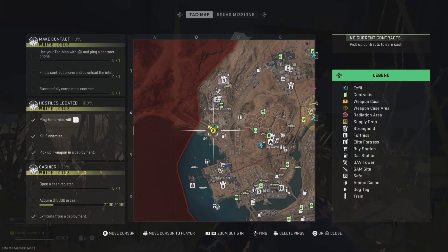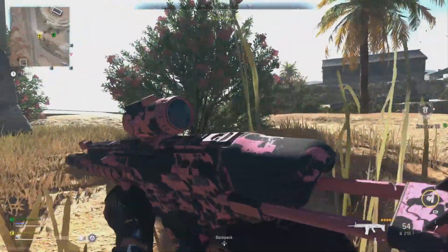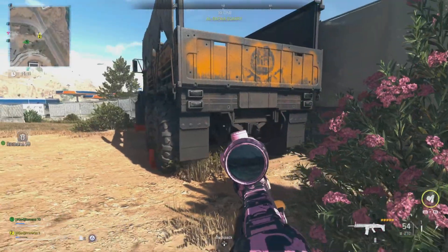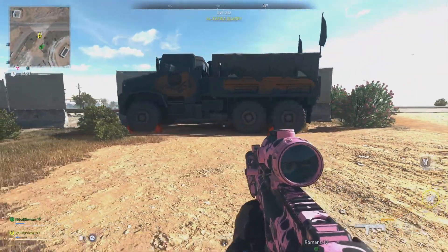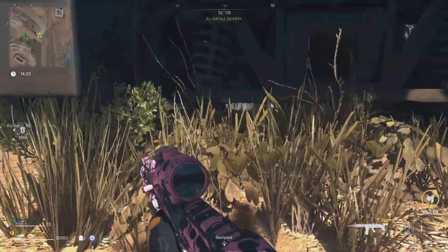Big shoutout to Castleford for finding this one. It's located right here on the map — a secret little hiding spot underneath a truck. This works great in Warzone since no one will know you are there unless they have a UAV. There's not much room so it's really only good for one person, but another player can hide in the front of the truck, even though that spot is even smaller.